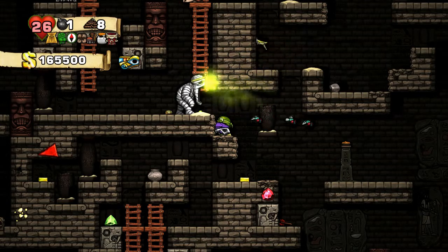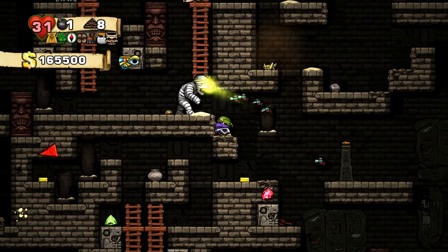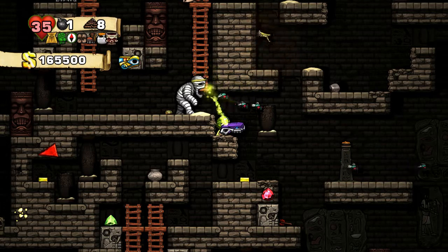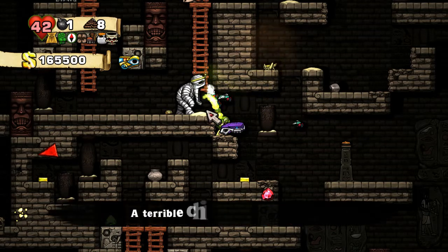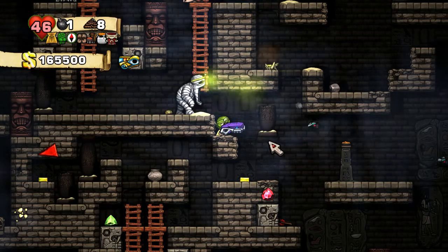I thought, why not farm for 99 health? If you haven't seen that, there you go — that's how you get it. You have to either find a mummy spawn in the right spot, blow one up, or blow up a spot for him so he hits. My character doesn't show up on screen when I'm recording, but he hits like that and then falls on you.